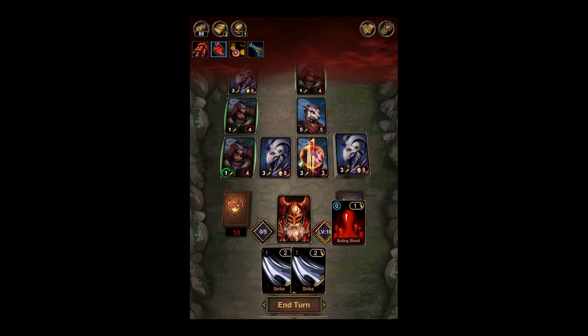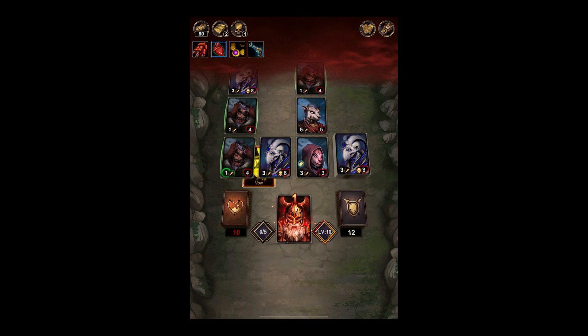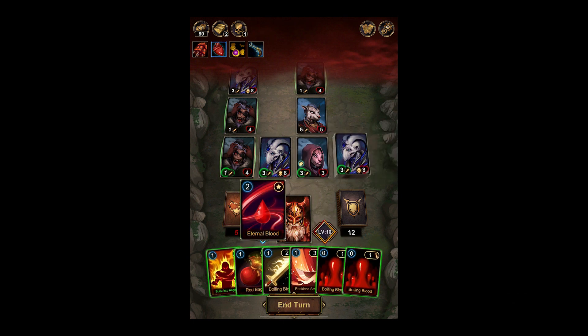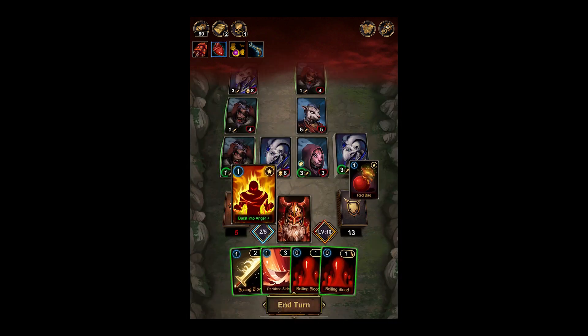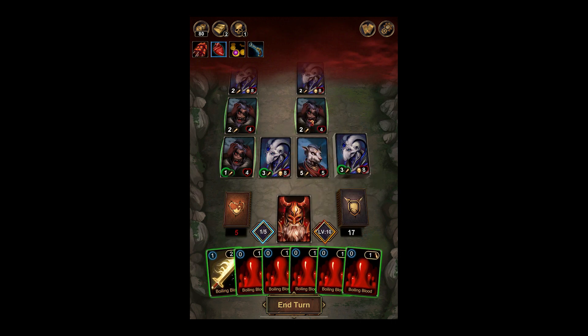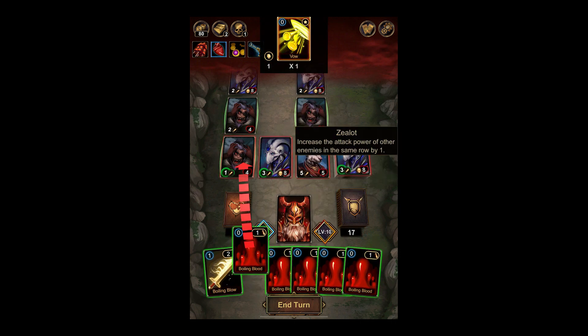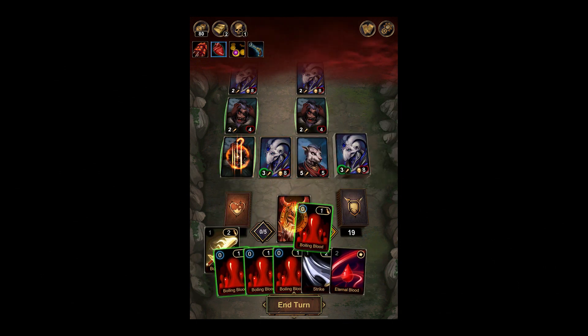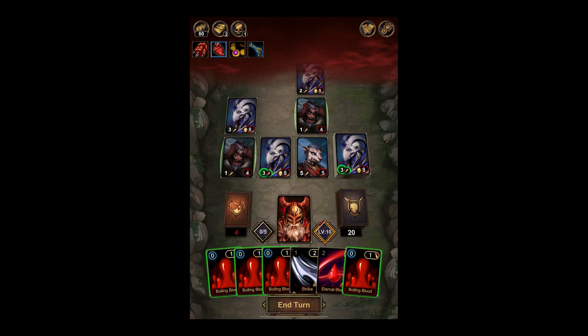We have some options here. I think we kill the flying ant so we get some more cards. One dude attacking isn't very tough. A lot of cards — we get all the cards back that that thing took from us. And this guy's taunting, so we will attack that. Burst Into Anger — let's Eternal Blood first. Do we want to draw more cards? I don't think we need them, especially since we can only afford two more things anyway. That's two damage; a little Reckless Strike the taunt guy. We draw more cards for every time we play a Boiling Blood — totally forgot about that.